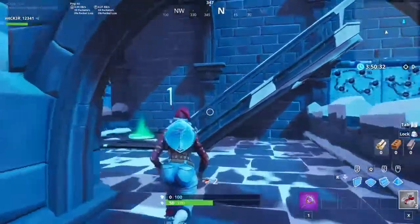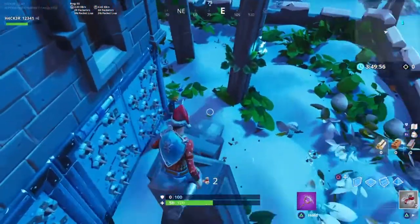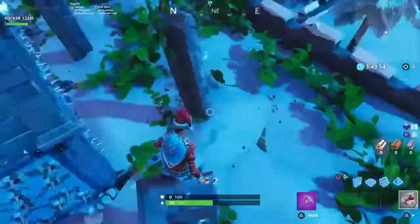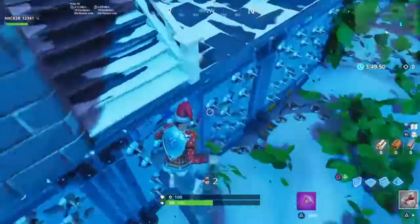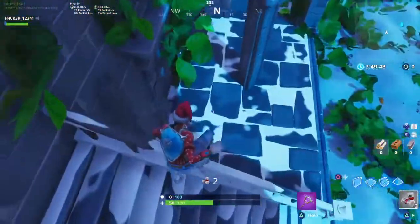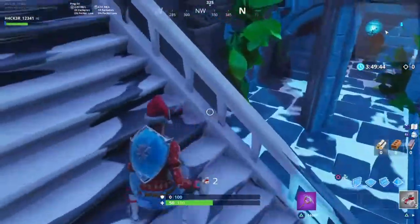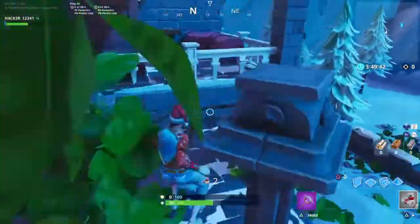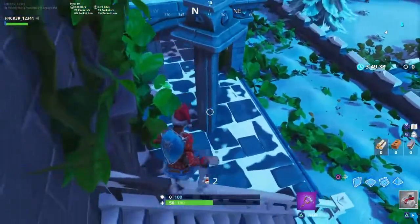Here's level 1. For level 1, you come on the railing, and then you jump right here. Next, you want to jump to this one, jump to this one, and then jump to this one, and jump right here. Then you want to get on this railing, jump to this middle one. It may take you a couple tries.